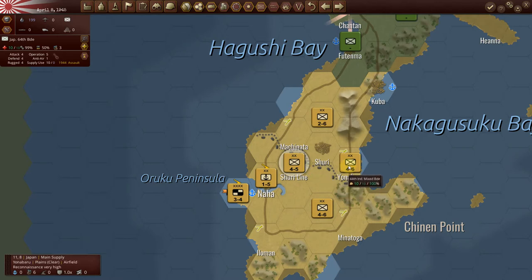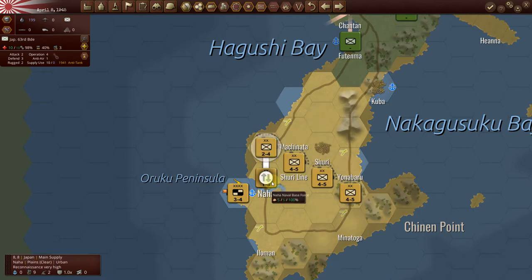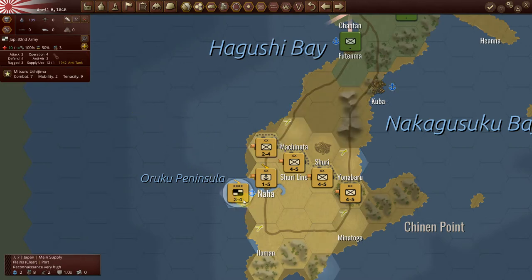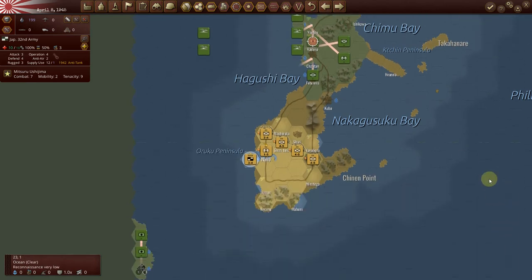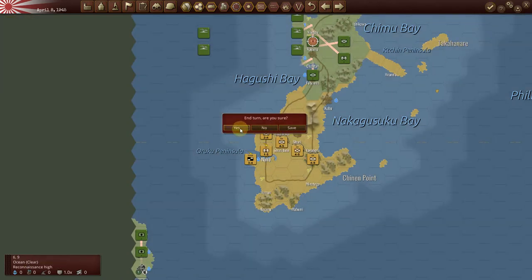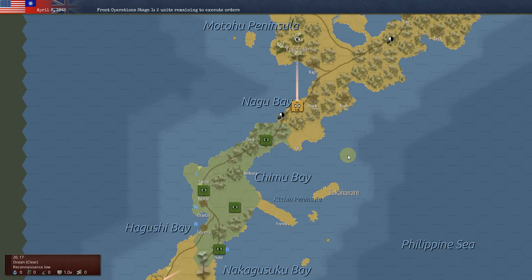This unit here will also fall back, and I'll use this unit here to provide the headquarters. Let's see whether or not the AI will actually be able to break through here. There's not much Japan can do other than to possibly set up a defensive line in the fortified areas here.